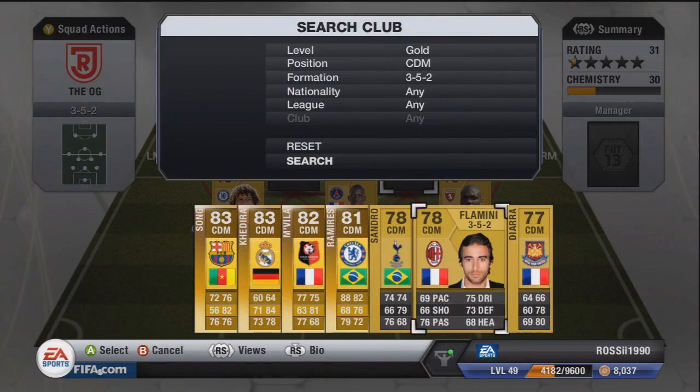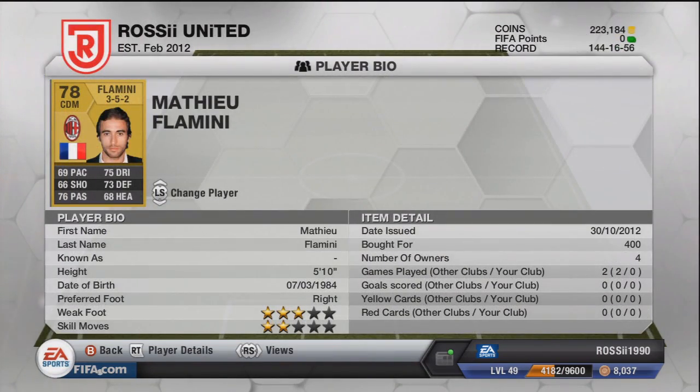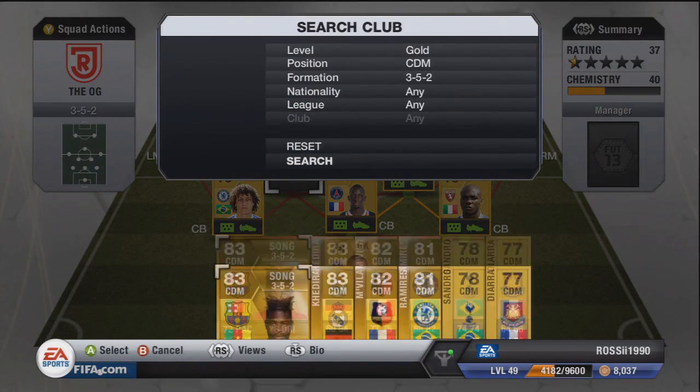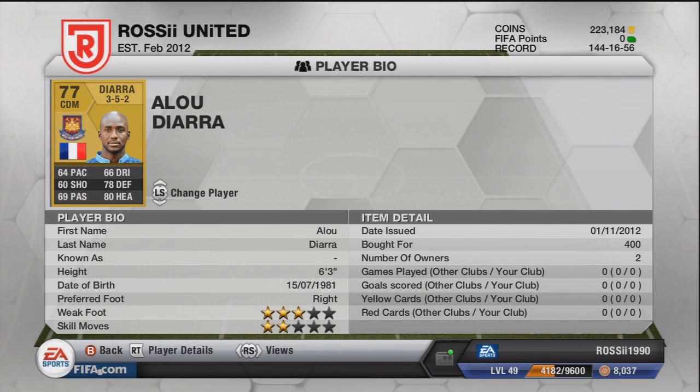For the 3-5-2, a popular formation for me, we've got Flamini who is originally a center mid — picked him up for 400 coins in CDM, so he's not expensive. He's got some decent stats in the high 60s to low 70s across the board. Moving on to our next CDM, Diara from West Ham — I think he used to play for Marseille or Bordeaux. He's quite slow but I don't mind slow CDMs. He's got solid defensive stats — he'd probably make a really good center back actually.